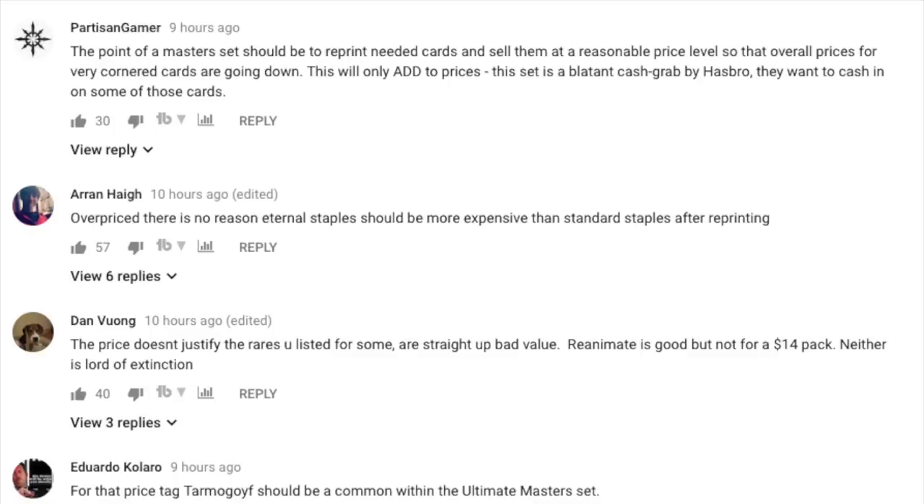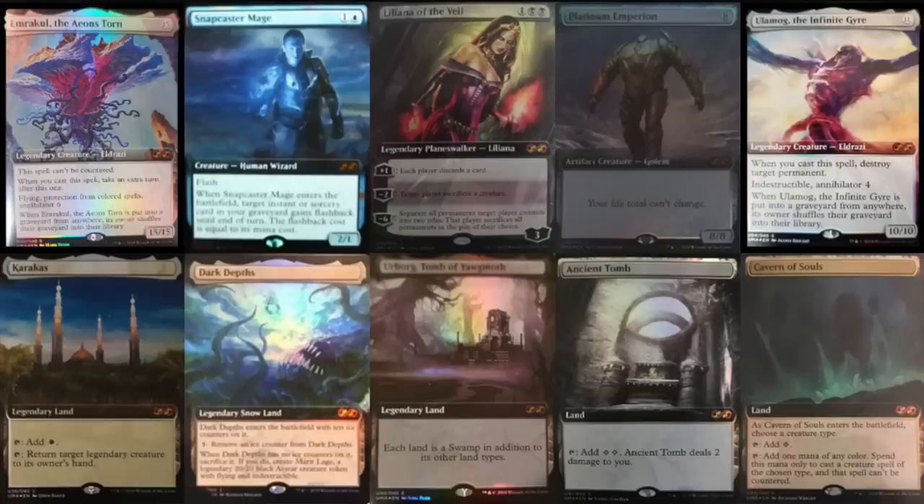When companies say they need money it's because they need to develop their product — play testing, flying out content creators, developing new cards. But a masters set is just reprinting every single card. There's no new work, no creativity. These are cards we've seen reprinted in another masters set already — Karn, Lily, Snap, Cavern — all reprints.